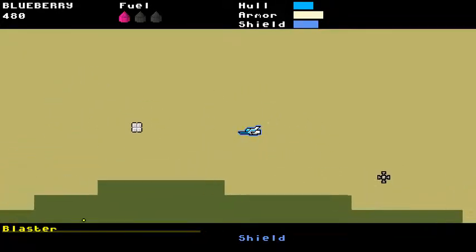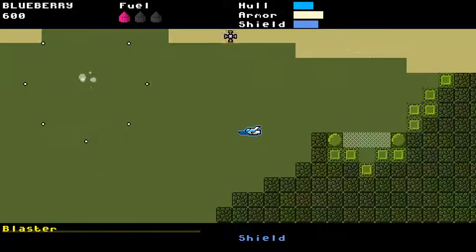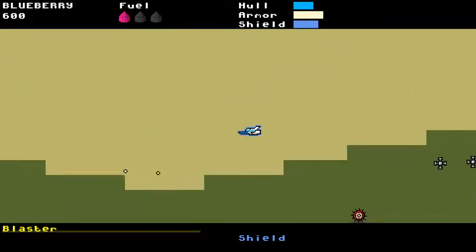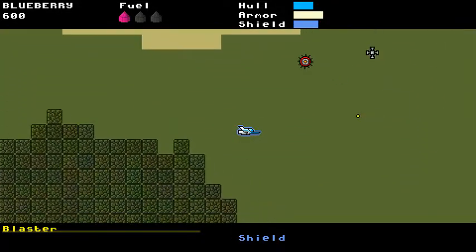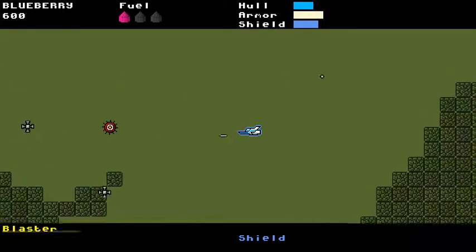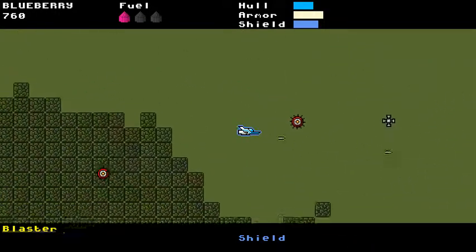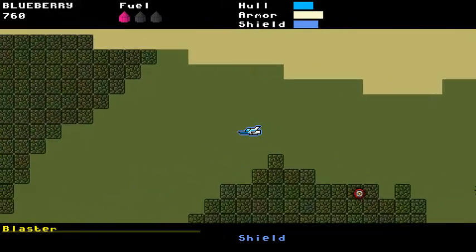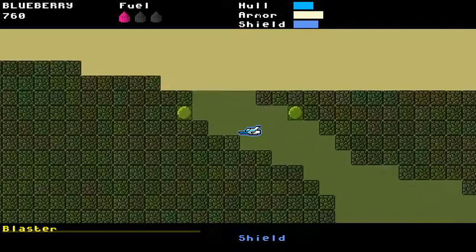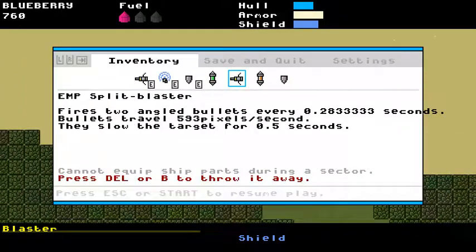I didn't shoot anything — what are these doing here? The game now puts in some boxes just scattered around the level. Due to how the random numbers work out, they tend to be placed above ground, but they can be placed below ground as well. It's just to give you a little more reason to explore and also put some more loot in the game. I keep feeling like there isn't quite enough — I want people to be able to experiment with all the crazy combinations of weapons.